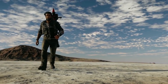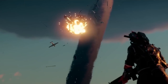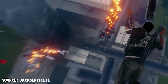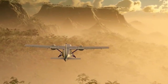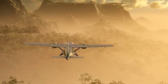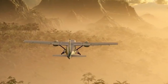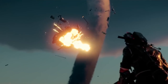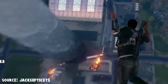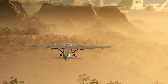So obviously, the propeller plane, the Acrobat, is making a return. As far as I'm aware, I cannot see any model changes from Just Cause 3 — it pretty much looks identical, but we see it in this bright yellow. I assume it's going to come in a variety of colors, like in Just Cause 3 where basically every time you spawned you'd get a different bright color. It doesn't appear to have any special abilities; it's probably going to come with Nitro like it did in Just Cause 3, but I don't think it'll have any weapons.